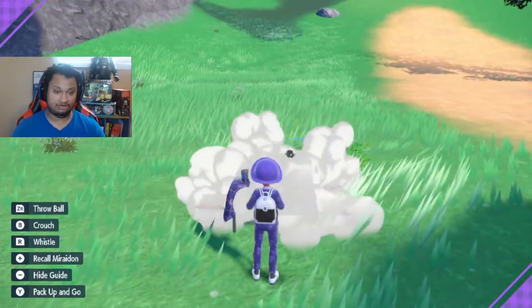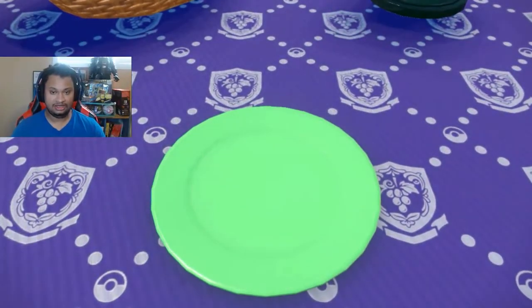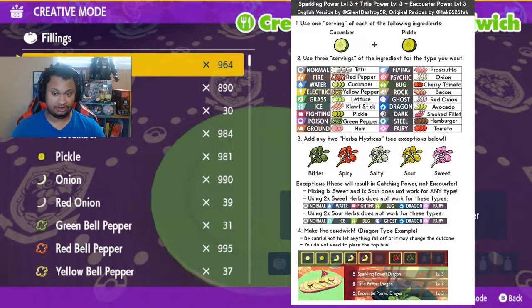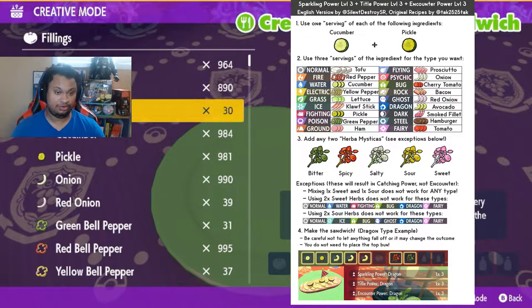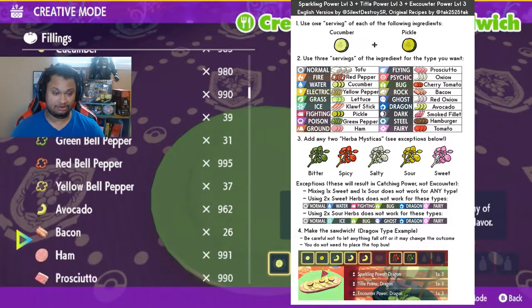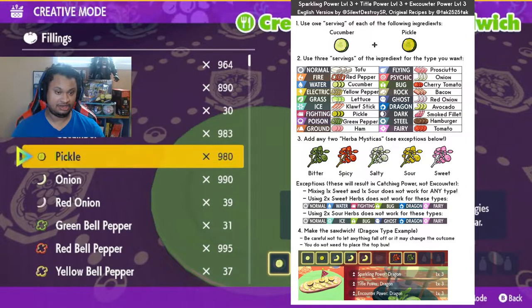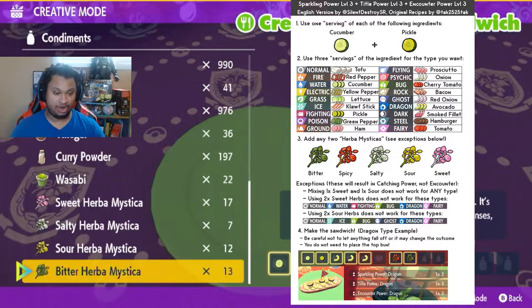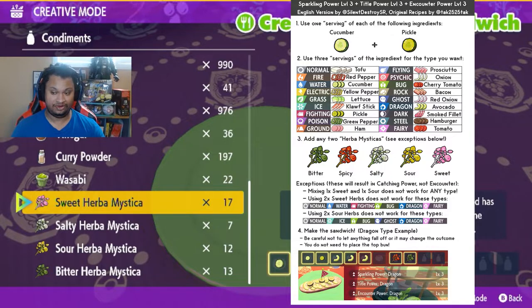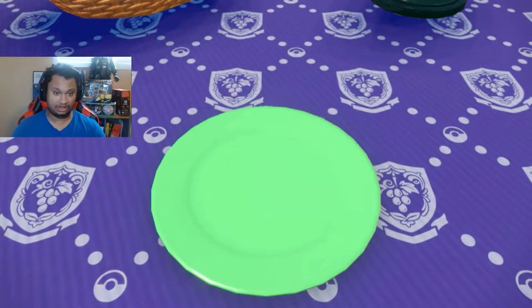In the picnic you're going to be creating a custom sandwich. Refer to the chart on the right, which shows each ingredient and what you need. We're going to have a cucumber and pickle to start, and since we're using psychic we're doing three ingredients of onion. Then two herb of mysticas — as the chart shows, you can't use two of certain ones or they won't work, so we're going to use sweet and salty. Then we make the sandwich.